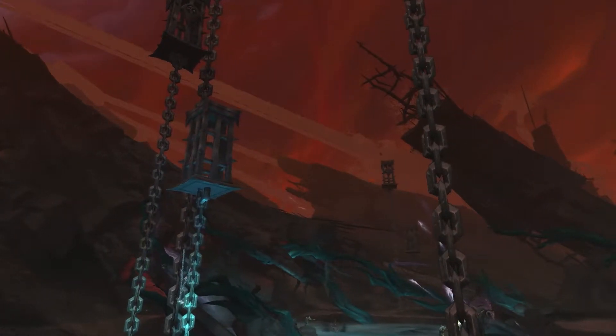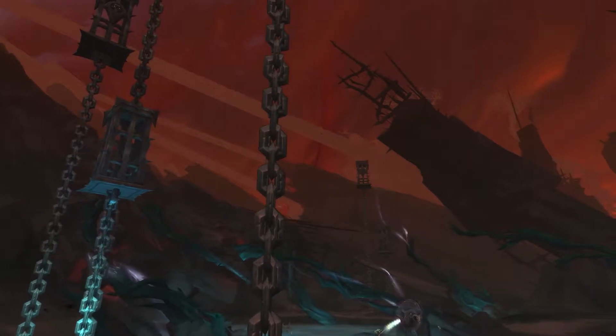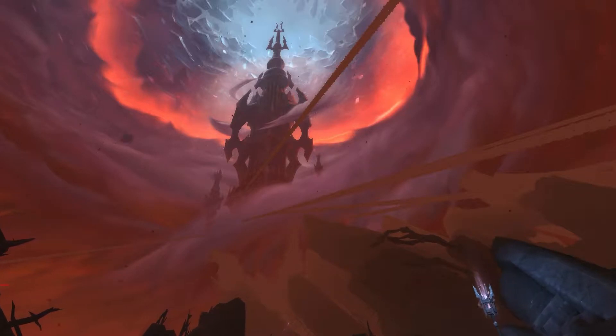Once a Fatescribe entrusted with Korthia's countless secrets, the Mosshorn seized Rokalo and bound him to the Jailer's Will. With Torghast powered at his disposal, Rokalo seeks to author a new fate for the Shadowlands.